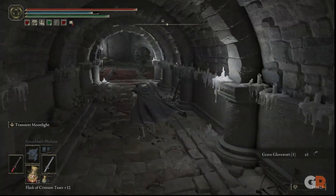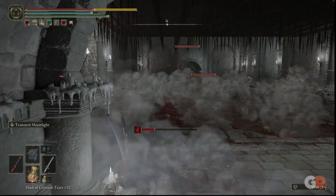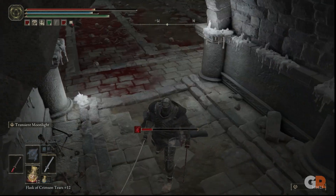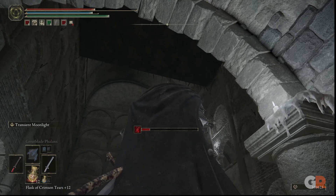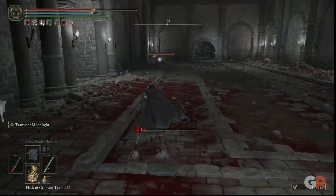Once defeated, head west down the next hallway, but be careful when entering the next room as there will be a falling spike trap. The goal will be to get into the opening that you see to the north. Additionally, there will be a few statue enemies that you will have to fight in the trap room as well.